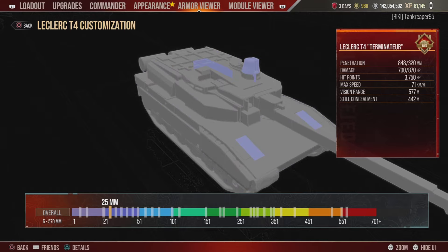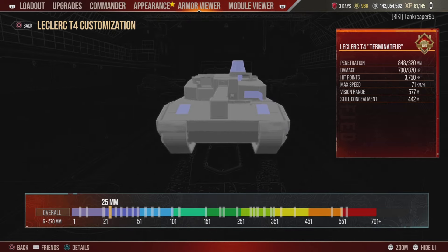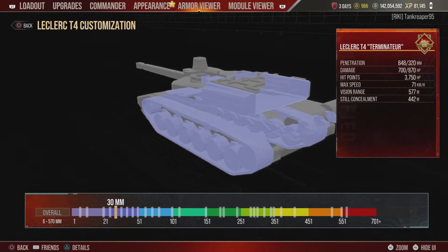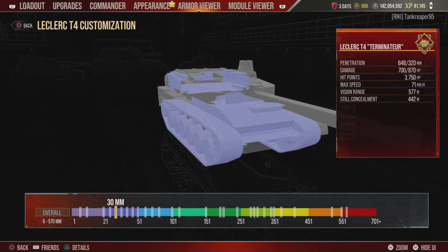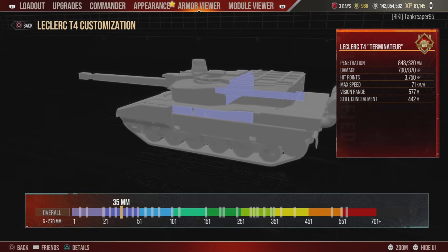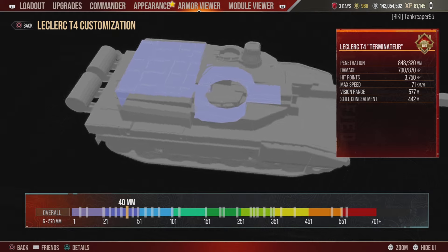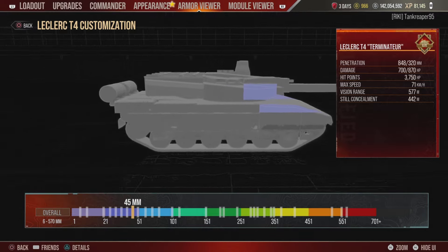There's 25mm on what appears to be the rangefinder, which is also a weak spot — you'll still get hit there when using full gun depression. Then 30mm covers the tracks, more spaced armor on the turret side and front of the hull. Then 35mm on the sides and protection for the ammunition storage in the rear of the turret, and 40mm around the turret ring and roof deck.